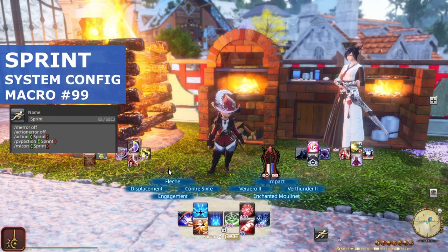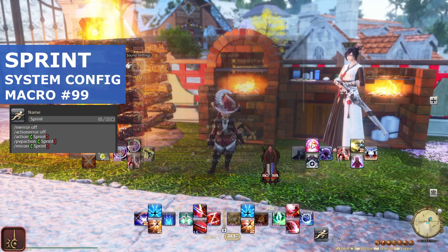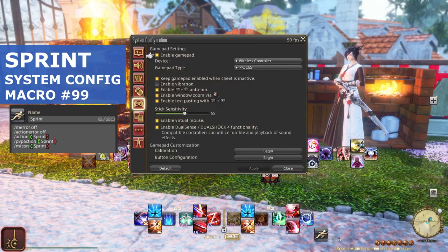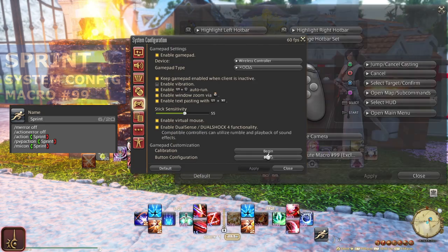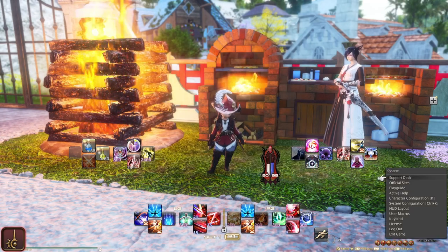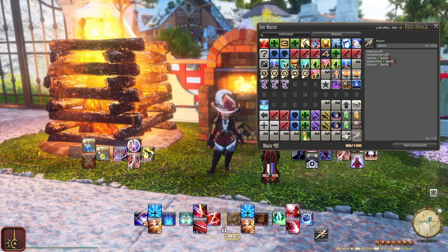Sprint is on macro number 99. You can use that by going to System Configuration, Gamepad Settings, Button Configuration, and putting one of the analog clicks to macro 99. I'm using the right click-in, so that way I don't have to click in the left analog stick while I'm moving, which is when Sprint would likely be used.